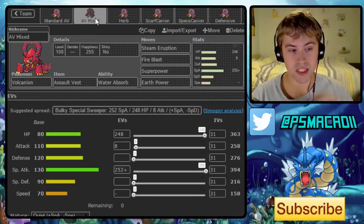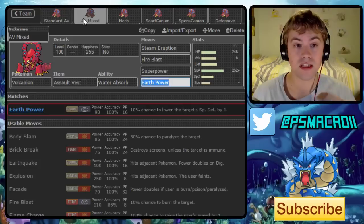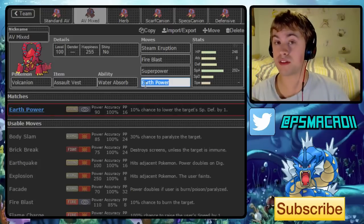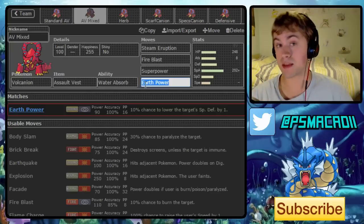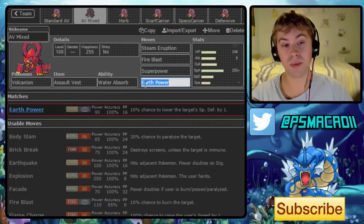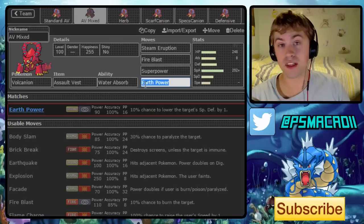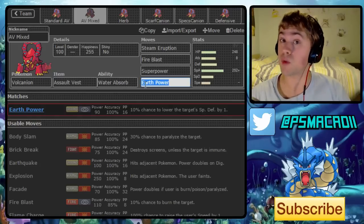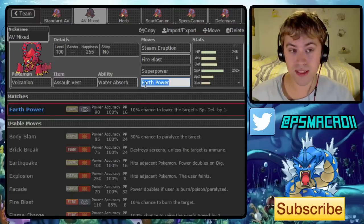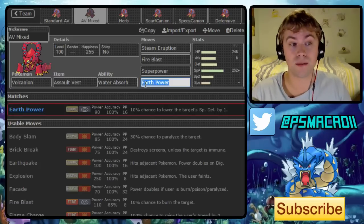The next set is a slight adaptation of the Assault Vest set — replacing Sludge Wave with Superpower instead. When you run the calcs on one of the blobs, say Blissey switching in, it does 56 to 66 percent with Superpower even without any attack investment. So you're still hitting really hard without any investment. If that Blissey gets worn down even a little bit — you get a burn on the switch, you've got Stealth Rocks up — it's very difficult for Blissey to not be overwhelmed by a combination of those two moves. So that's why I think this moveset may end up being quite popular.